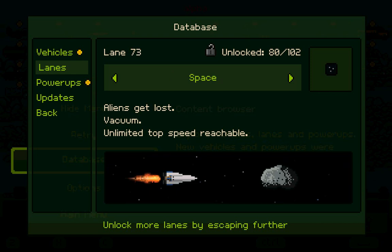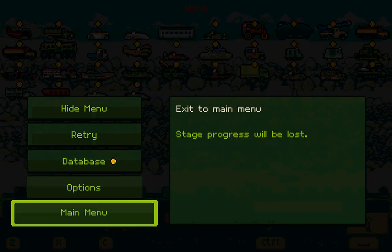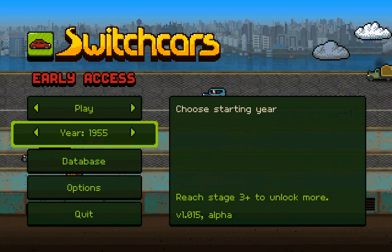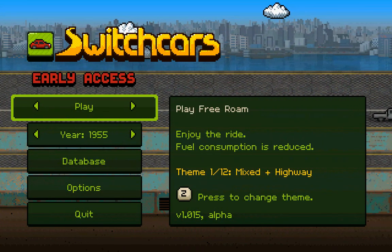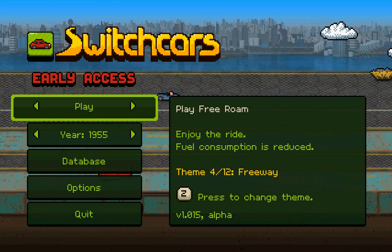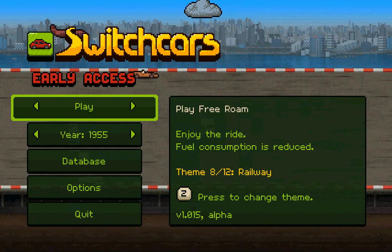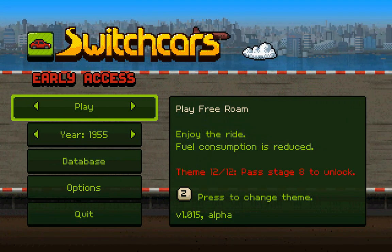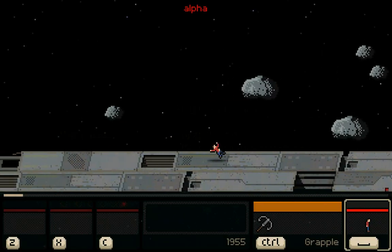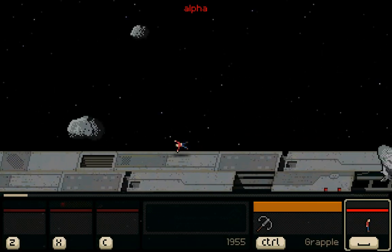I unlocked a space lane here, but I didn't get to the space lane. I do know that there is also a free roam mode here. You can just enjoy the ride, fuel consumption is reduced. You can also change the themes: arctic, railway, sea, underground, space, and past stage 8 to unlock the other one. Can I just go to the space scene just to see what this is all about?